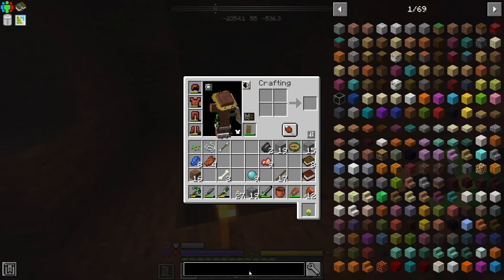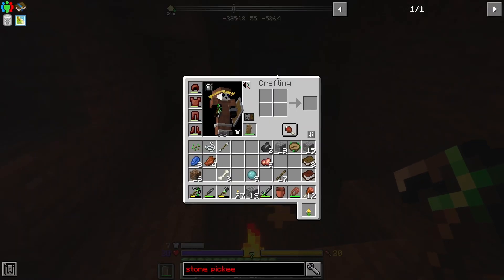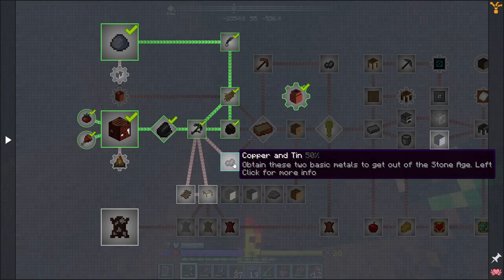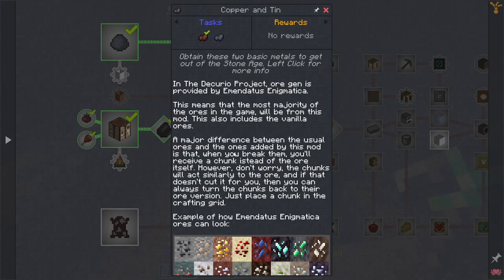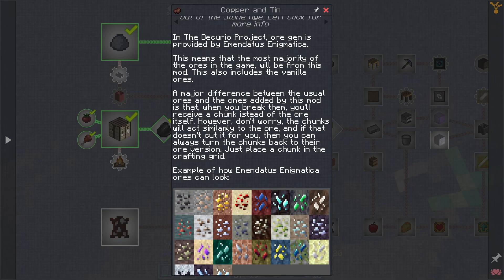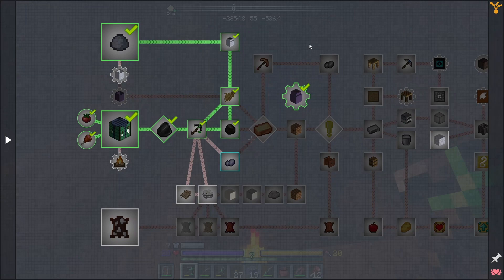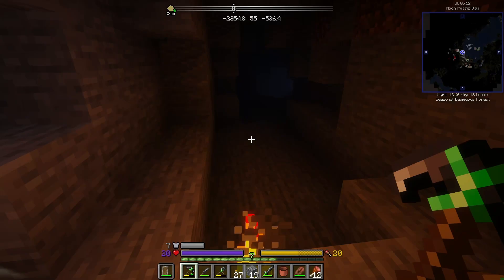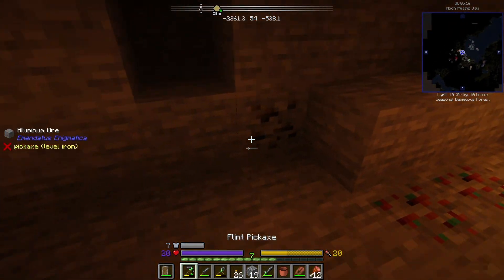Can I make a stone pick? Stone pick. Let's look at that quest: 'Obtained two basic metals to get out of the stone age.' I'm pretty sure it's the DeCursio Project. We read this — yeah, I think we just need copper and tin, and then we can make bronze, and then we can craft a bronze pick. Find plenty of copper — that's for sure.